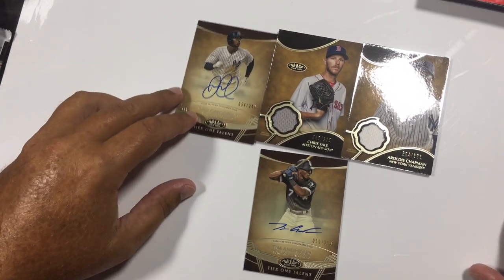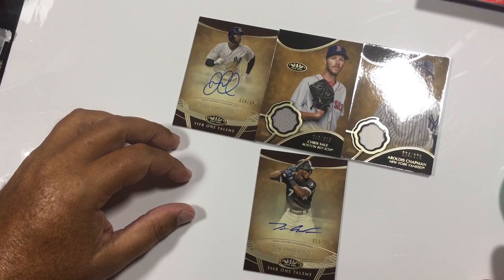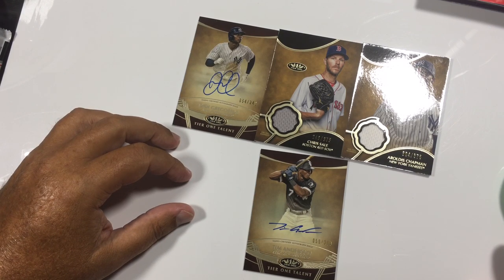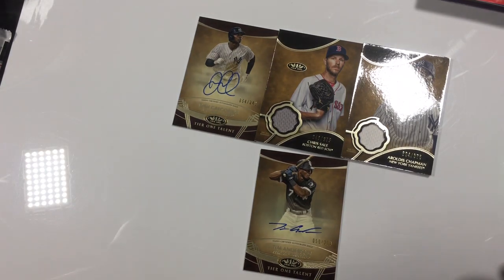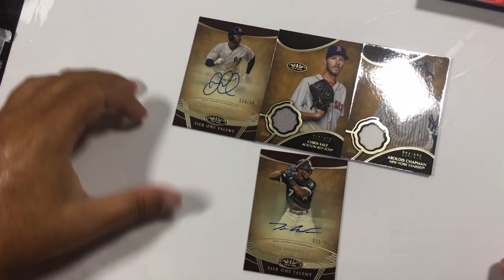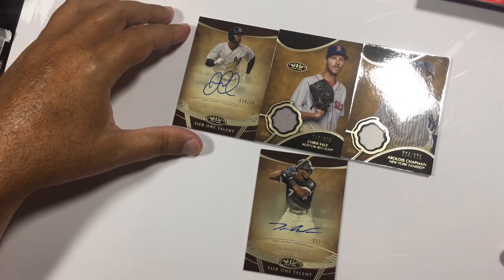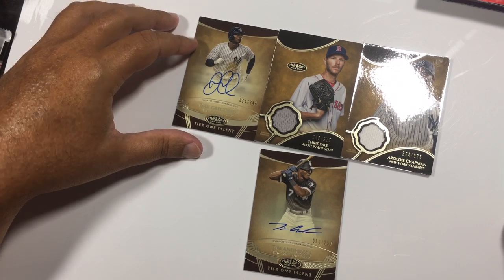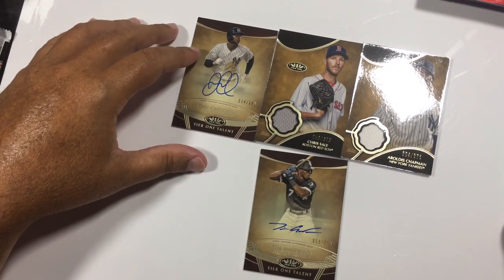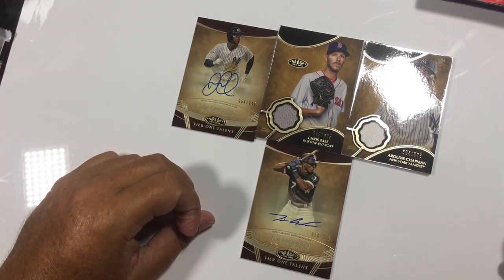That was fun tonight, guys. I appreciate you watching this break — just a little fun. We opened a Topps Chrome and didn't get anything tremendous on that, but we did get a Mitch Haniger rookie card — a Seattle rookie on that Chrome. Then we opened the Donruss Optic First Off The Line — that was a lot of fun. Just tons of numbered cards. And here's the Topps Tier 1 I just opened — two autographs and two relic cards.